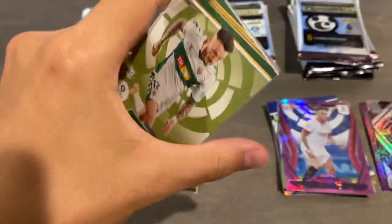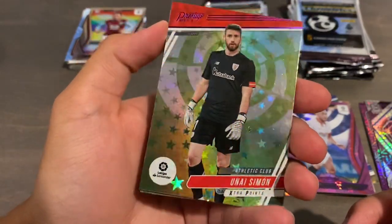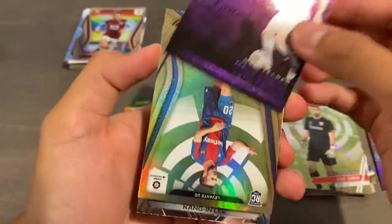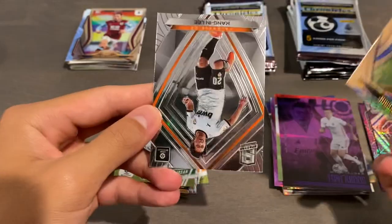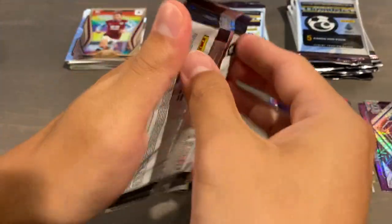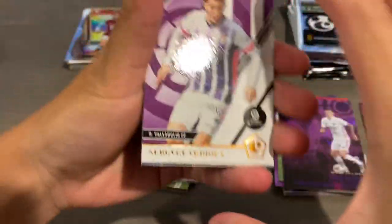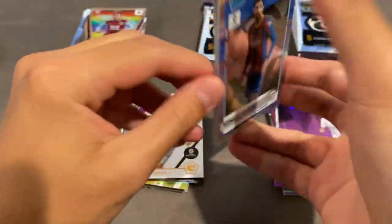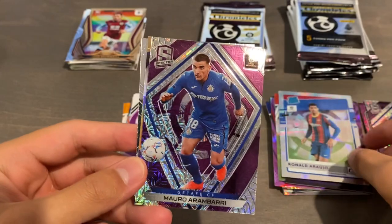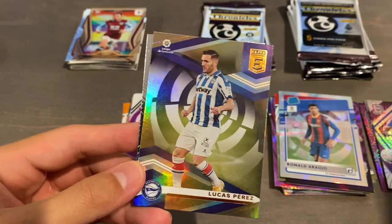I'll stop saying the set names for the base cards. We have a Kang-in Lee Spectra base — we will take that. So that's two Kang-in Lees in two packs. Hopefully we can find a Pedri of some sort in here. We got a Barcelona Rated Rookie Purple Stars of Ronald Araujo — the Uruguayan, I think. And Mauro Arambari Purple Mojo Spectra — that's our third Purple Mojo.